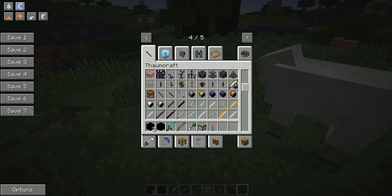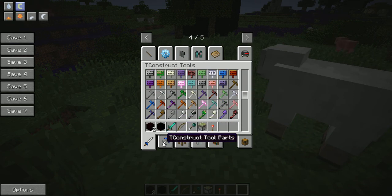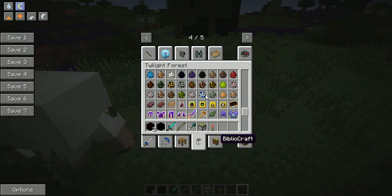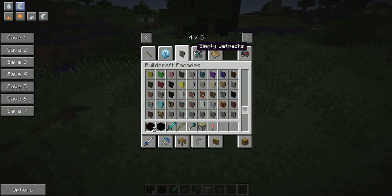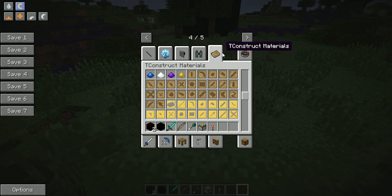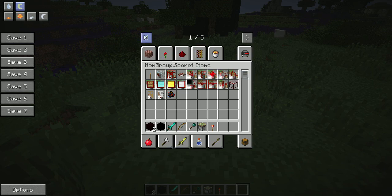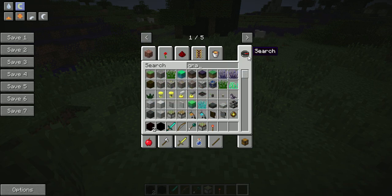Thorncraft, as you saw before, TC Construct, more TC Construct, Twilight Forest, Bibliocraft, Buildcraft, Simply Jetpacks, TC Construct again. We have Portal Gun, we have Secret Rooms, and we also have the Gravity Gun mod.